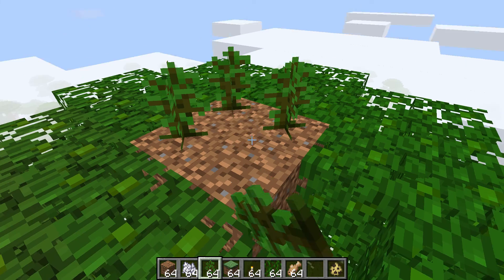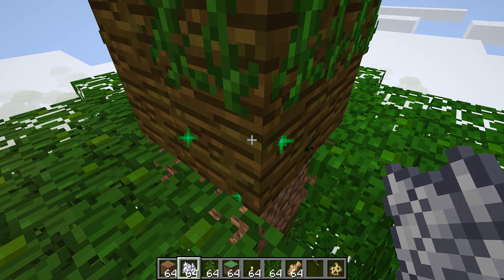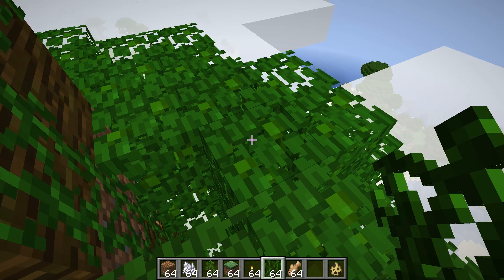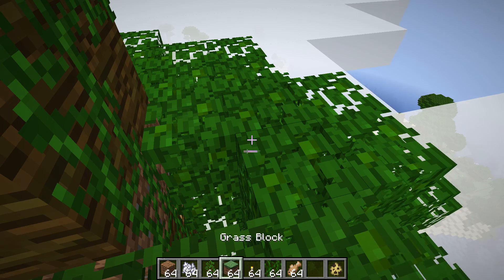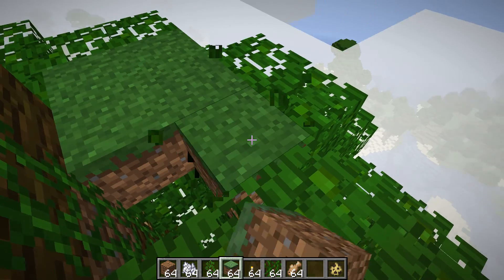Once you get up there, you want to grow one last jungle tree that will later be your AFK spot. For now, what you have to do is build a spawning platform.